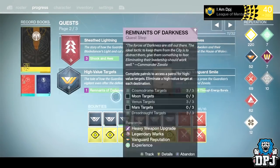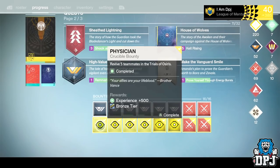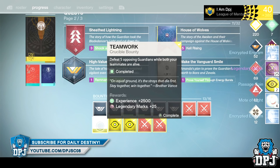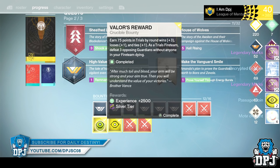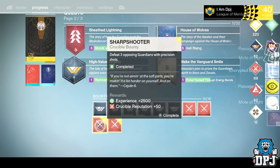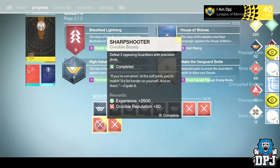Moving on to the bounty loot — to be honest I'm a little disappointed, as all I got from the silver and gold tier packages was an engram and the old Trials Fusion Rifle with a bad roll. Nothing great at all — it was used for infusion for sure.